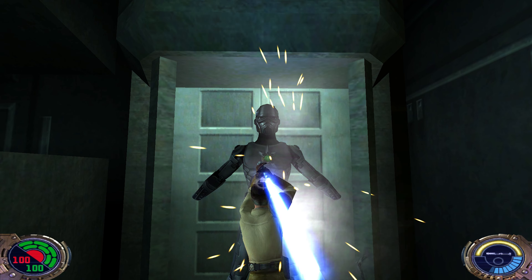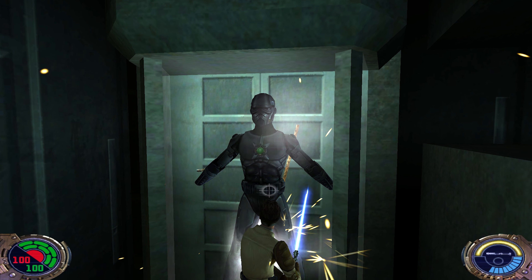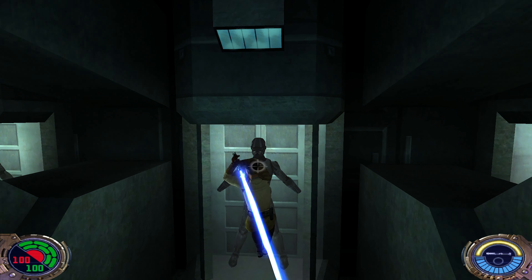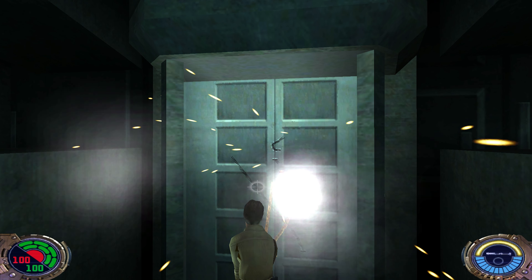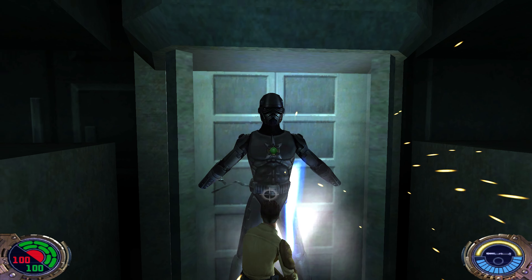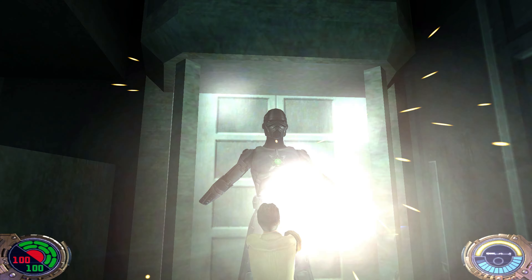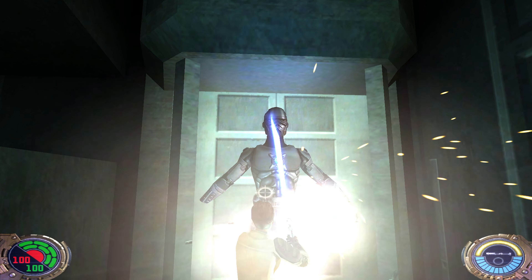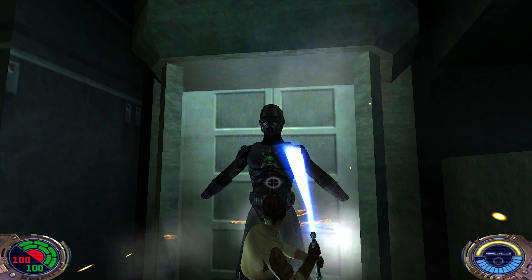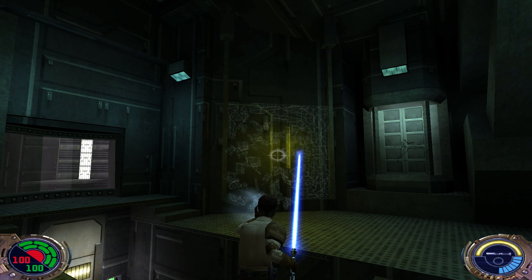Looks like armor — black armor. I'm going to destroy this armor, not because it's needed, but just because I want to destroy it. So the Empire didn't use it in the end. This one has a green force crystal on the chest.